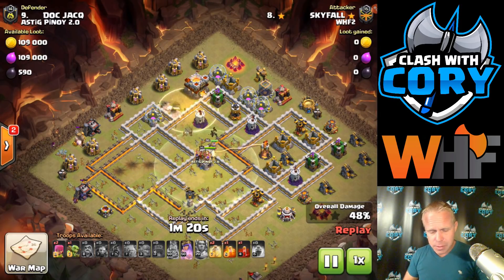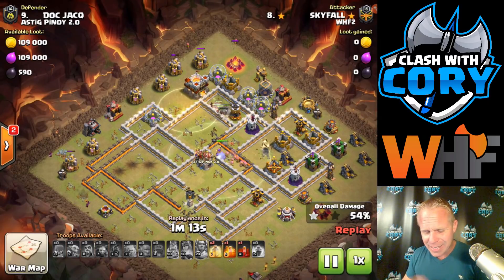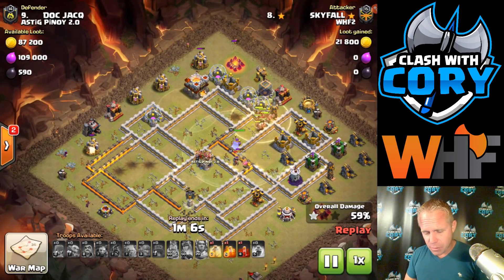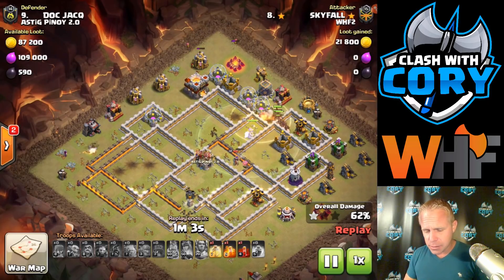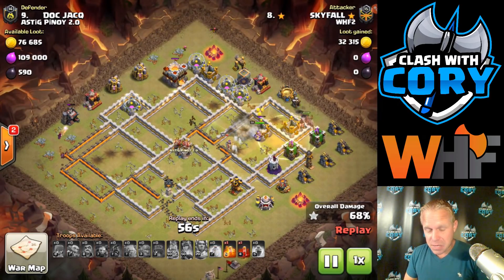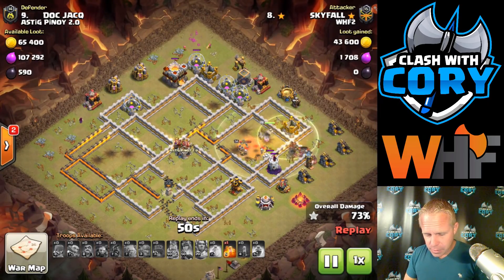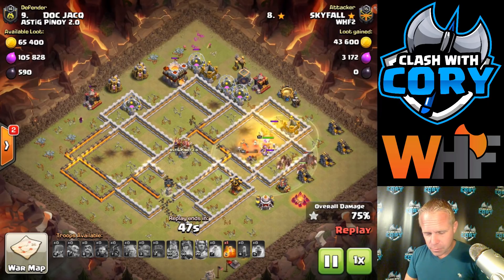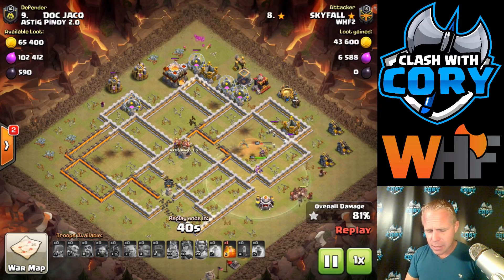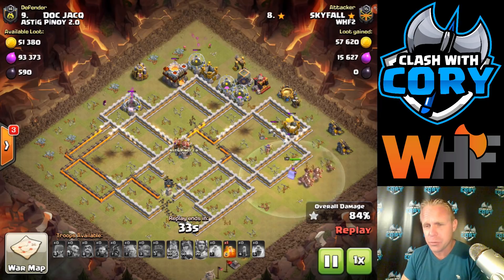Traps are a huge threat to hogs — spring traps, giant bombs, they can really do a number on a big pack of hogs. So anytime you're able to get extra value out of your queen — wow, she's going to pop her queen walk and get that other single target inferno as well. Huge value from that kill squad there. That just goes to show if you're sending in your warden with a decent sized kill squad, you can get a huge push on a Town Hall 11's base if you do it right. Really leaving not much of the base left for these hogs. She's got a skelly spell in the comp there, just kind of for utility — she actually used it right in front of her queen to tank for those last couple defenses, just to make sure her queen stayed alive, because the queen's really good at doing cleanup. She can chew through those storages really fast. Excellent cleanup troop, the queen is.